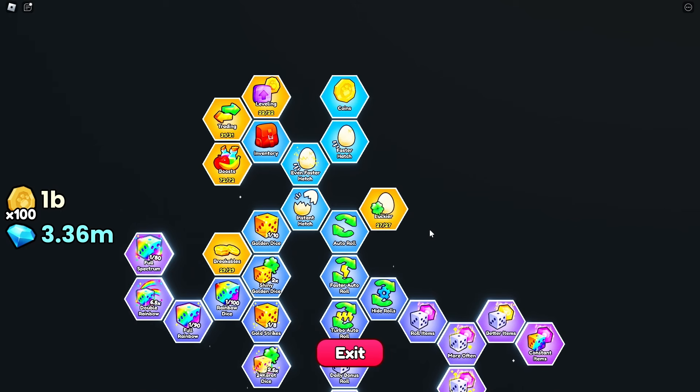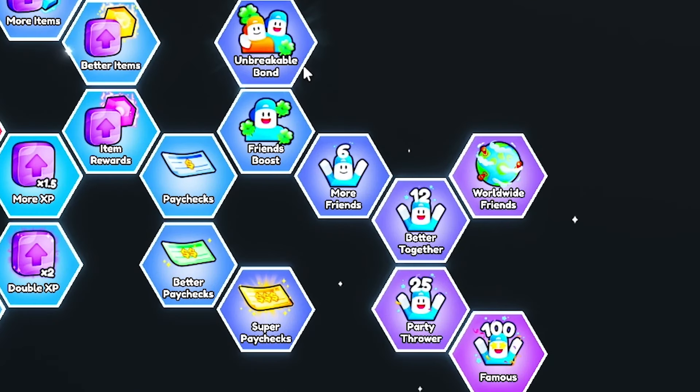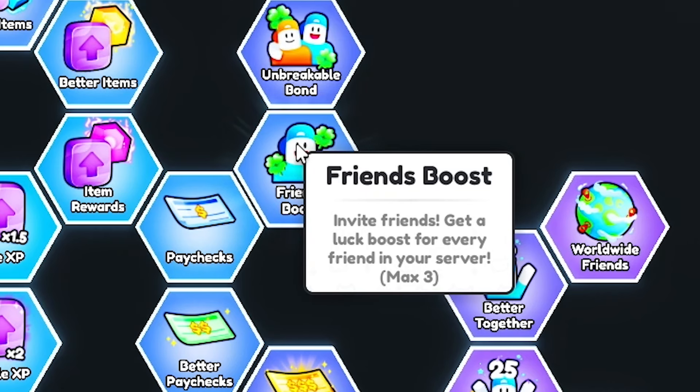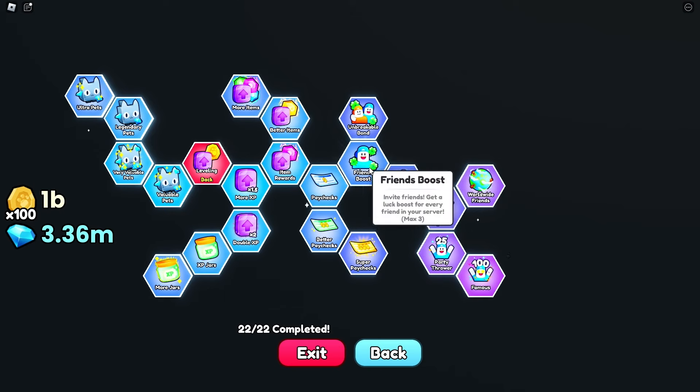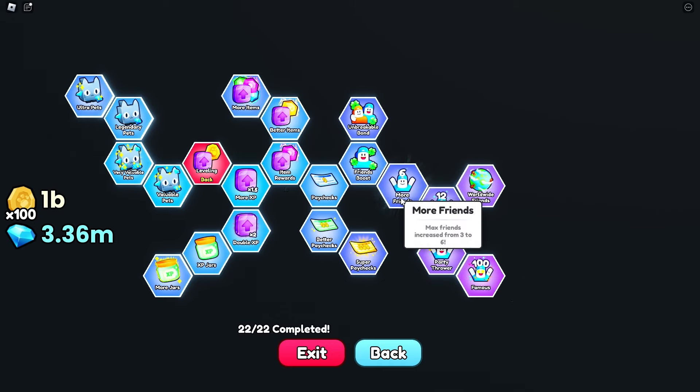One thing I haven't covered yet is the leveling system. When you go inside the leveling section, you'll see unbreakable bond, friends boost, more friends, better friends, better together. What this does is give you a friend boost — invite your friends and get a luck boost for every friend in your server. You can have up to a max of three with the base upgrade. If you keep unlocking these, you'll be able to stack more friend luck and increase all that luck stacked on top of everything else you've already popped.